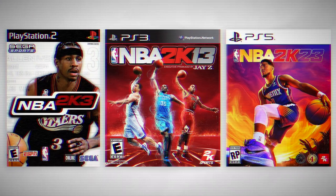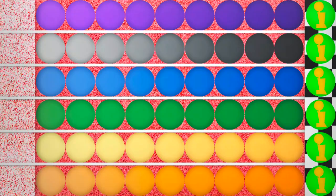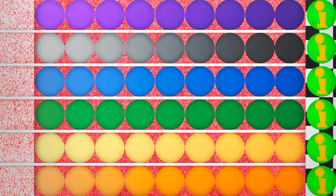Today I've got NBA 2K23, NBA 2K13, and NBA 2K3 — a representation of the NBA across three separate decades and three separate eras. I've also got this big ol' racetrack with 10 spots on it and room for six teams. I chose the teams for today's video using one simple criteria: they have to be a contender or close to it in at least two of the three separate eras.